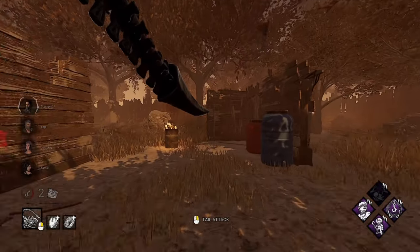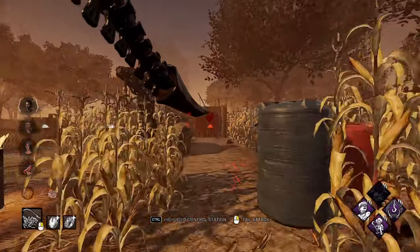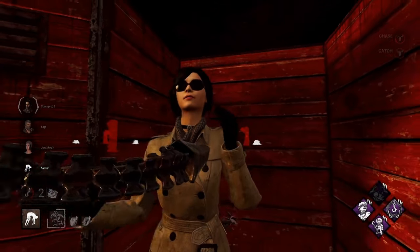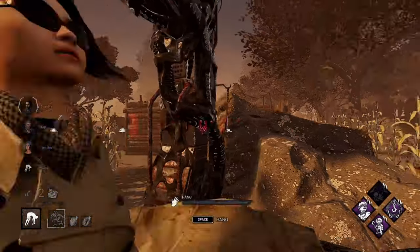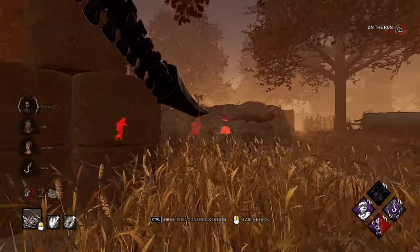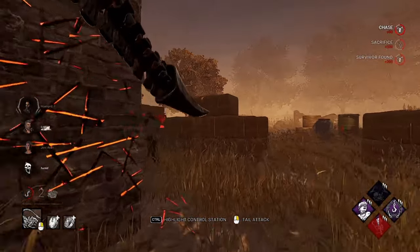They keep running to this TNL — this TNL is gonna be the death of them. We get the hit — I think she's out of the game. We always know it's not gonna be the first locker because she's got Deception, it's always gonna be the second one. Yep, she's out of the game. Friends to the End — I don't think we get it though because he's gonna hold W. And he does — he's too far away.